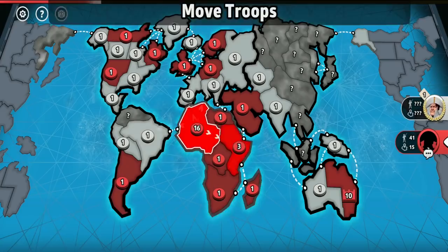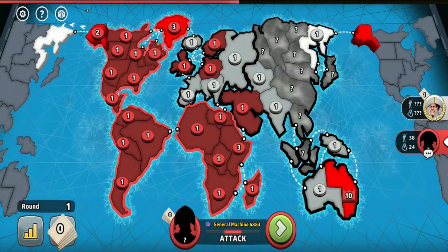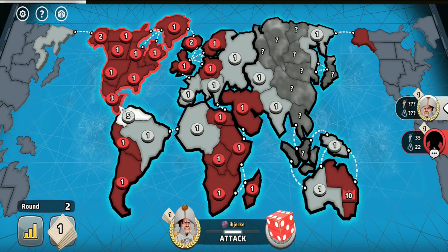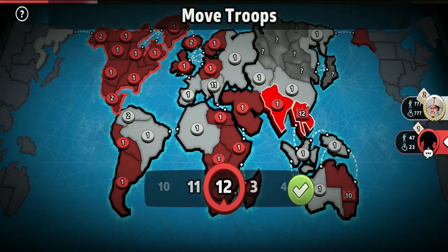I captured Africa, South America, and North America, then fortified 3 troops to the territory of Central America so it would decrease the white player's chance to invade North America. And with the white player actually failing to invade it, I immediately took over an unstoppable advantage.